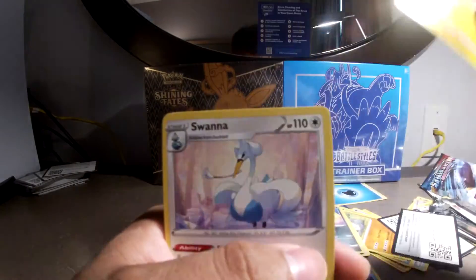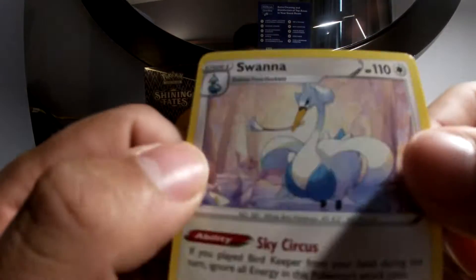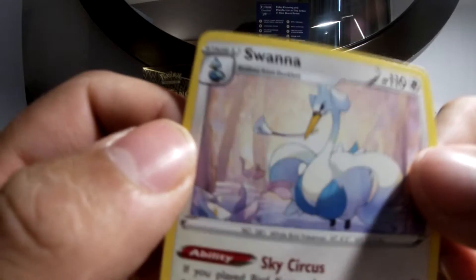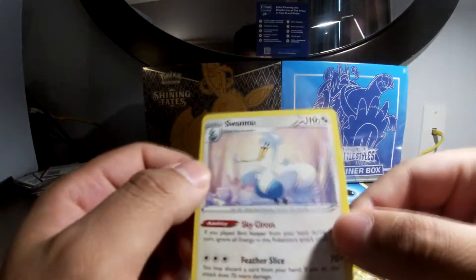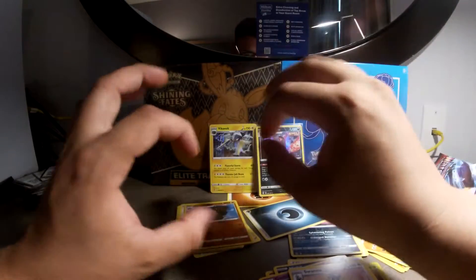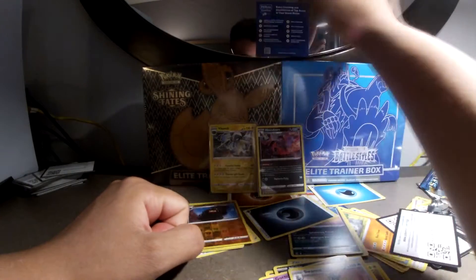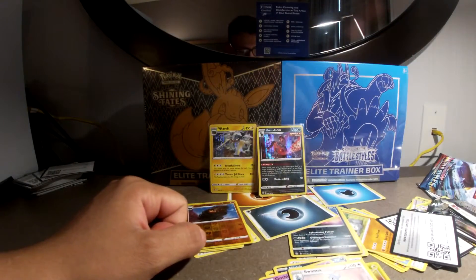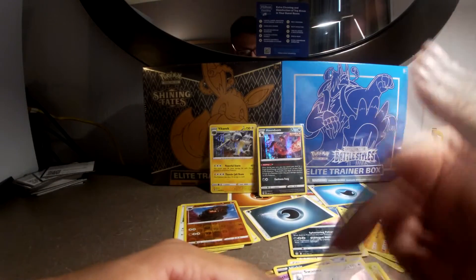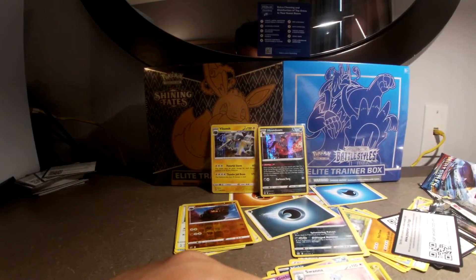And for our rare, can we end the video strong? I don't think so, but okay. Oh, give it a like! We got a Swanna — it's got something in the mouth, like a flower. I appreciate the artwork though, very cute. Alright guys, I'm going to be opening up Shining Fates and Battle Styles later on. Stay subscribed and give this video a like — see you guys next time!